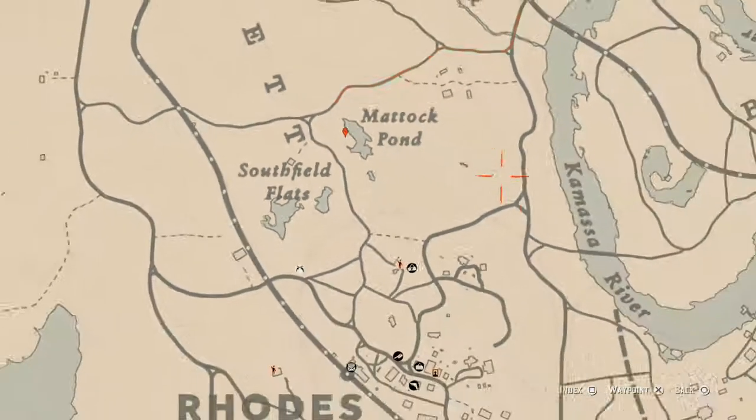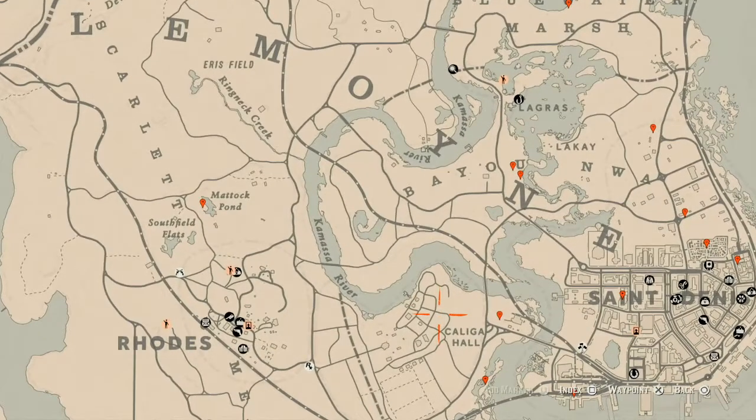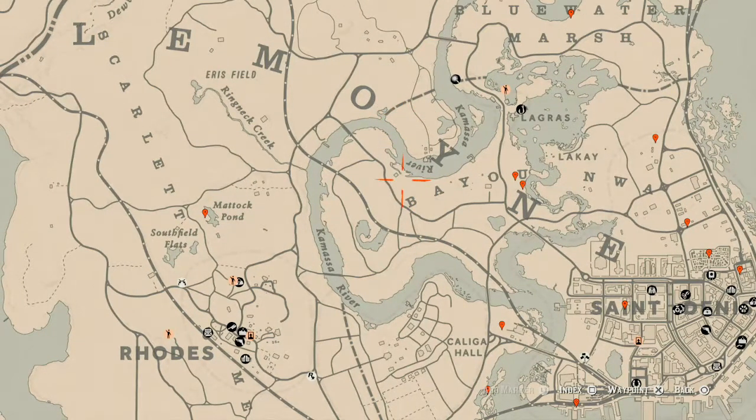Let's zoom out so you can see all the things marked across the map. The cycles for today are: Family Heirloom cycle 1, All Luxury cycle 4, Coins cycle 6, Arrowhead cycle 1, Wildflowers cycle 4, Antique Alcohol Bottle cycle 4, All Tarot Card cycle 5, Bird Eggs cycle 3, and Fossils cycle 1.